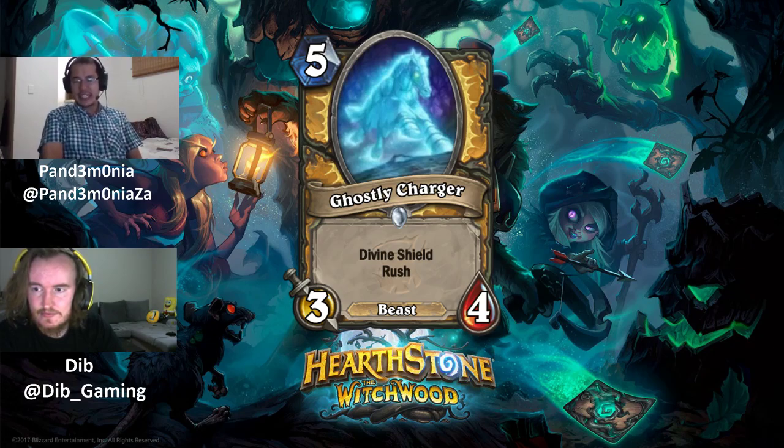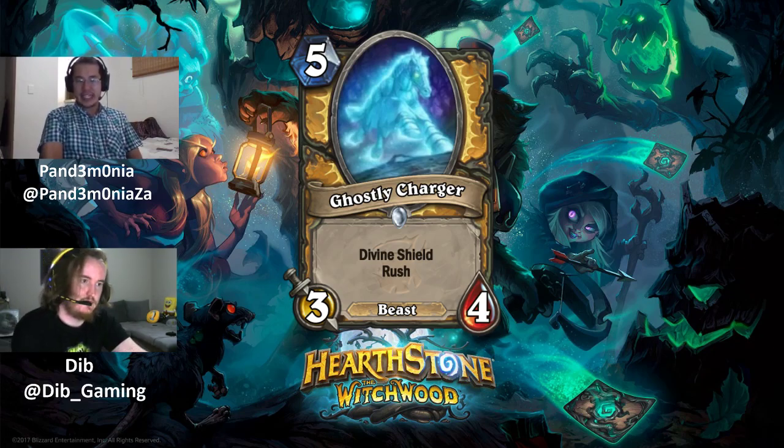One reviewer is a fan of Ghostly Charger. The Rush and Divine Shield combination allows it to get some powerful trades — you combine it with something already in play to get a good trade, and still have a 3/4 body afterward, which is pretty decent.